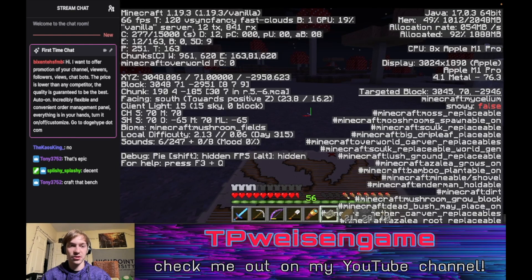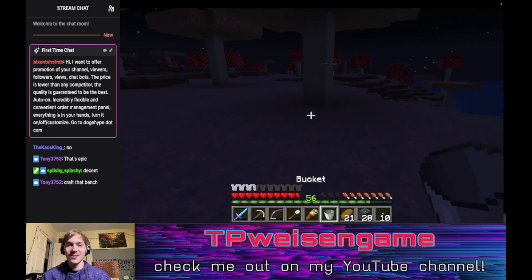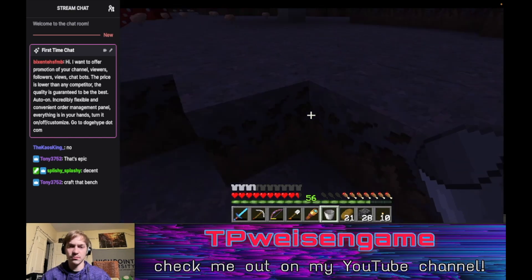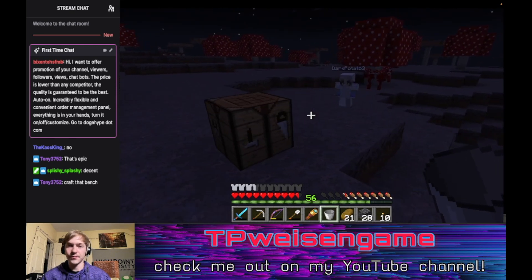Mushroom island is what I like to call it — mushroom fields. Oh my god, you just make a bucket and this is what it looks like. Do you have any silk touch things, Cassie? We can get this mycelium — I think it's called mycelium. No way, I don't. This ground is cool.